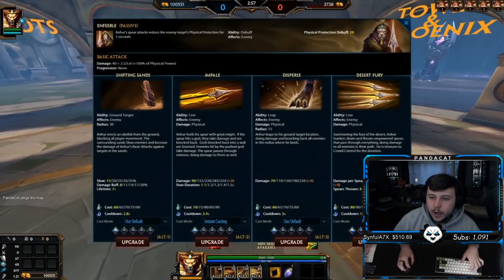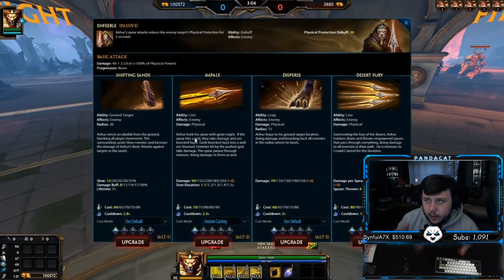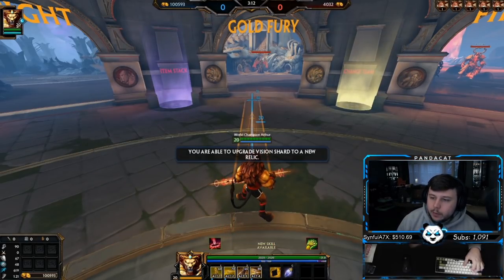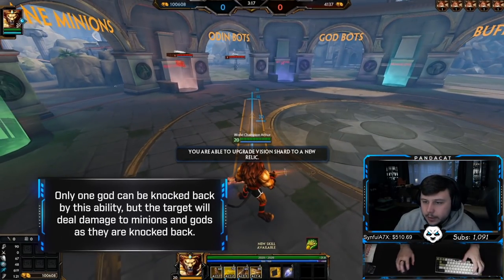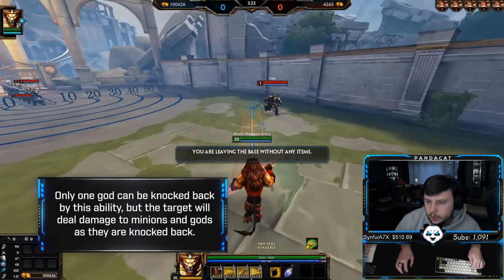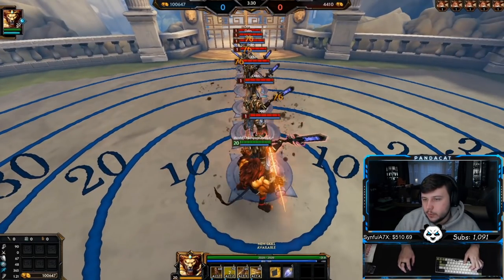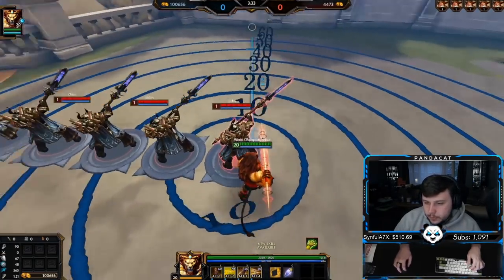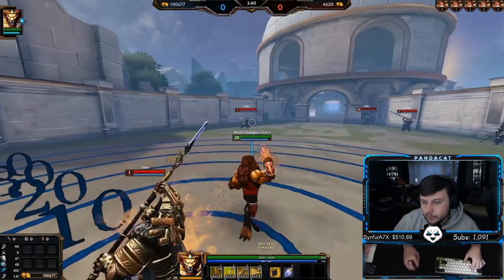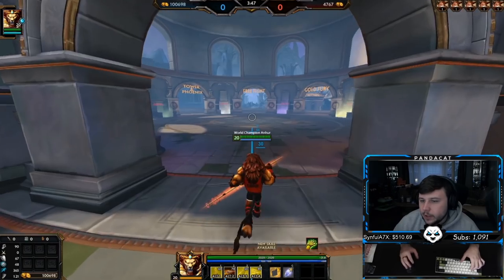His second ability is his bread and butter — it's what makes the character extremely fun. It's Impale: his main clearing ability. It's a line ability that goes straight through everything, stopping at the first god hit, but it pushes the god through and any minion or character the god passes through will still take damage. These other Odins take damage because you are pushing the first impale target through them.